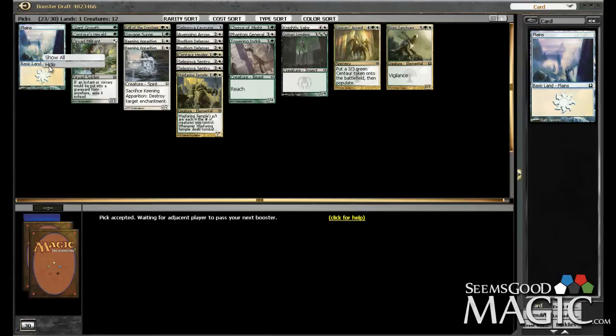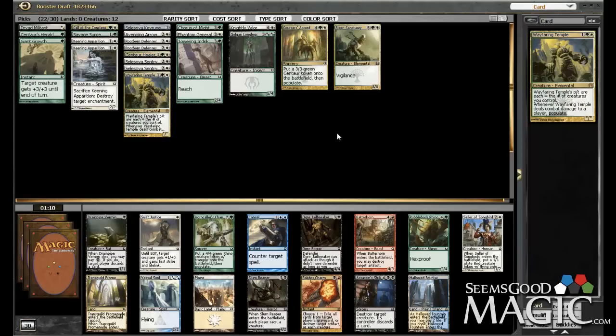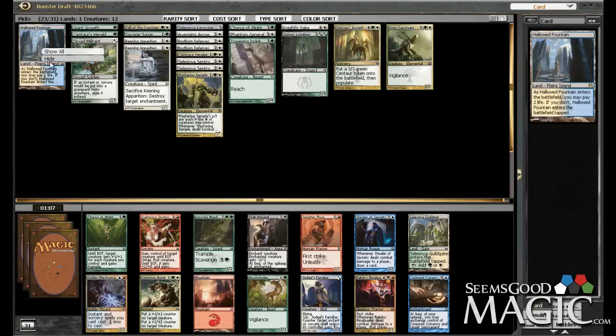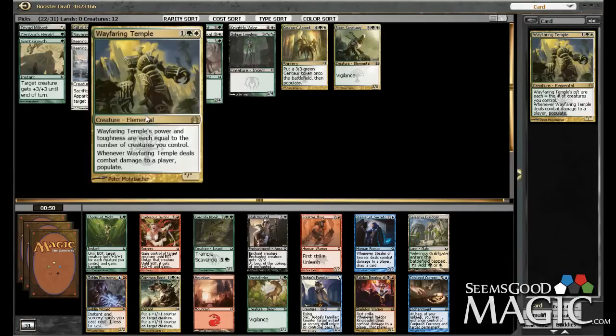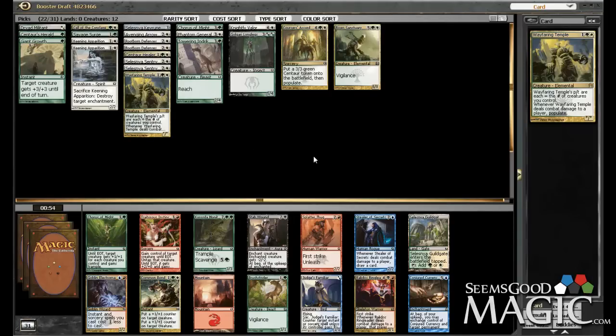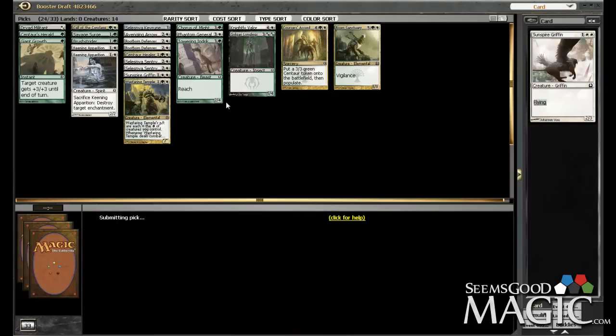I'm probably only running one Rootborne Defenses. I prefer to not even run the Selesnya Sentries at all — right now they're just in there to make sure that I have enough playables. I wouldn't mind taking the Cellar, which is pretty good with the Temple — actually really good with the Temple. Swift Justice would be good too, but we're just gonna take tickets — taking three tickets. Common Bond versus Brushstrider — I like the Common Bond quite a bit, but I think we want more creatures to fuel our Wayfaring Temple and justify our tricks better. We've got the Chorus too, so I actually like Brushstrider quite a bit — it's very strong with tricks. Here I think I would just take the Griffin — Ultimate Price in here is pretty sweet, and that can replace one of our Sentries.